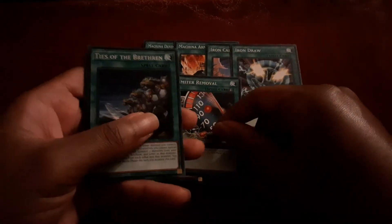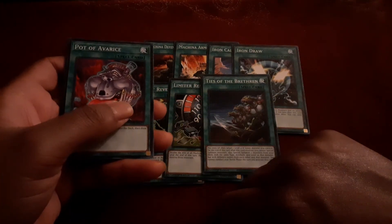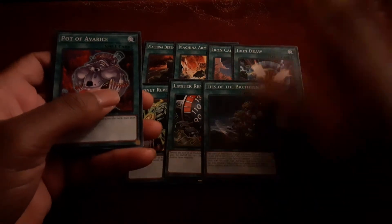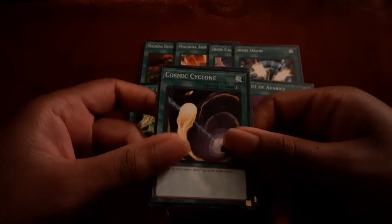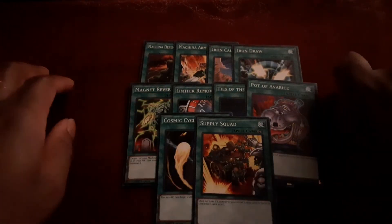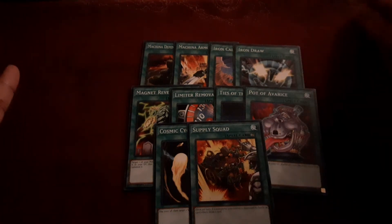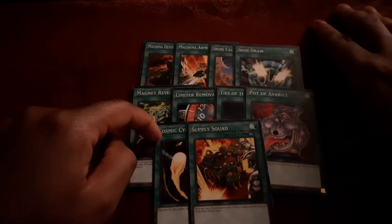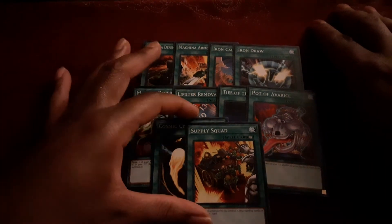Limiter Removal, because it's a Machine deck. Ties of the Brethren for all the Machines. The reprint of Pot of Avarice — at this point it doesn't really matter, it's at three. They want multiple pots flowing around, and the reprint isn't too bad. Cosmic Cyclone and Supply Squad because why not. Overall with the spells, I really don't have a problem with them — it's Machine-based and that's what we're doing. Maybe Cosmic Cyclone could have been MST since you can easily get common Cosmic Cyclones.